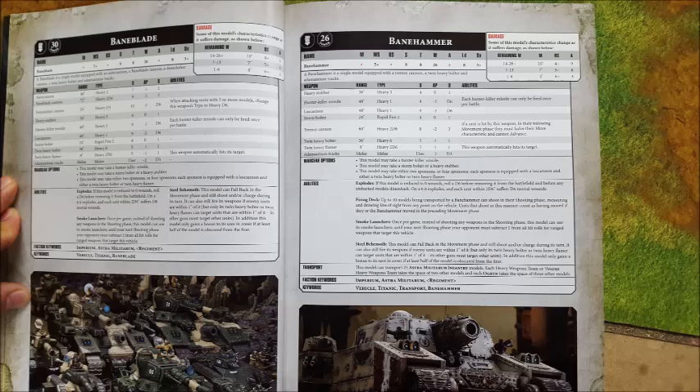The Banehammer has a Tremor Cannon. The Tremor Cannon is 60-inch range, heavy 2d6 — so that's a good number of shots — strength 8, AP minus 2, a flat 3 damage, and the special rule is: if a unit is hit by this weapon, in their following movement phase they must halve their move characteristic and they cannot advance. This thing can also carry 25 guys, and 10 of them can shoot at the top, so you can supplement its firepower. It can of course take up to two pairs of sponsons as well.